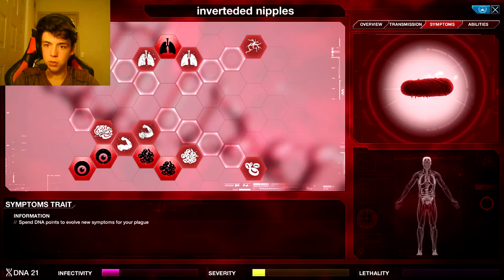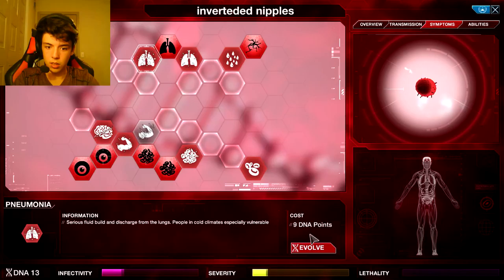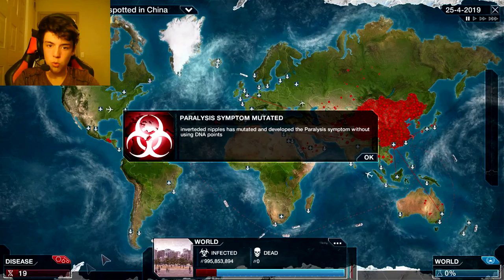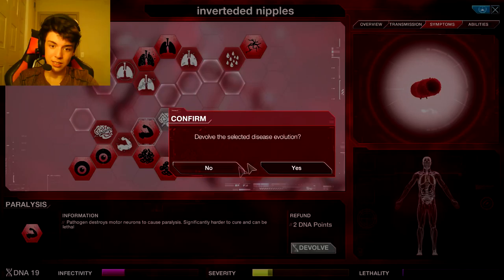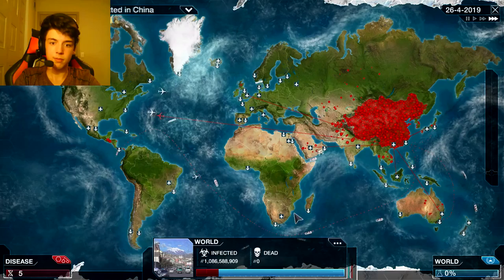What can I do to make people slower? Blisters - that doesn't sound fun. I wasted all my points. I got the Philippines - the Philippines have inverted nipples. Wait - paralysis? The inverted nipples can cause paralysis. I don't want anyone to get paralyzed from inverted nipples. I want to devolve that. Transmissions - let's get Waterway 2. I can't get Water 2 yet.